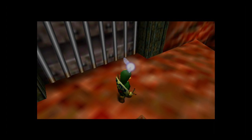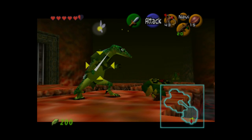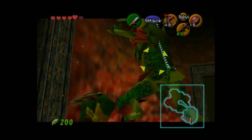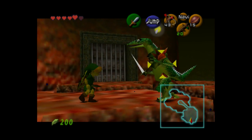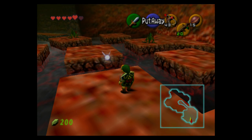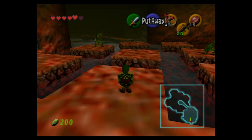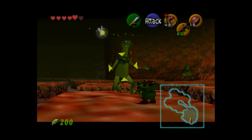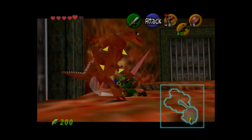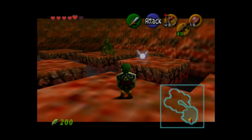The eye switch puts out the fire temporarily — if you wait around too long the fire will go back on. Now we have some more Lizalfos to fight. I'm going to be more gung-ho this time and slash without using Deku nuts because that's too slow. This part would be really long if I tried to draw out every enemy encounter, so I'm just going to take them out as quickly as possible.